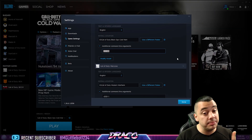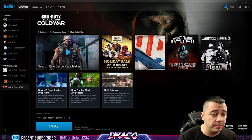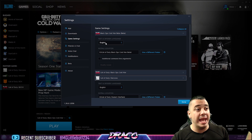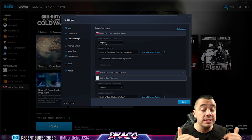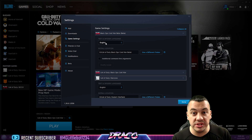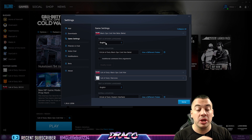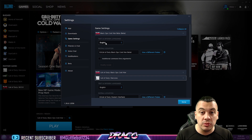Another tip someone mentioned was changing the language pack in the game itself — in game settings you can change the language pack. Someone toggled the language pack and it actually fixed the errors for them. Don't know why, but it did. These are new different things you can try in Season 1 other than the things I've mentioned in my previous videos. I'm going to have a huge list down below in the pinned comment as well as the description.